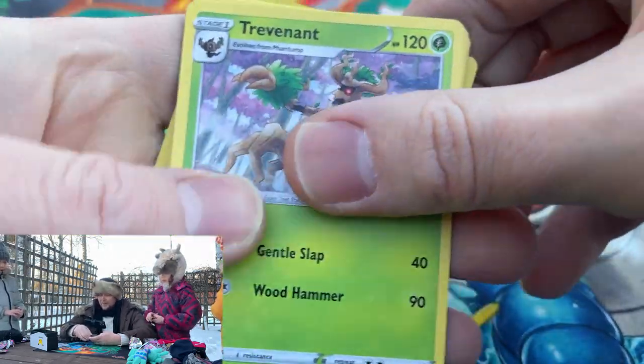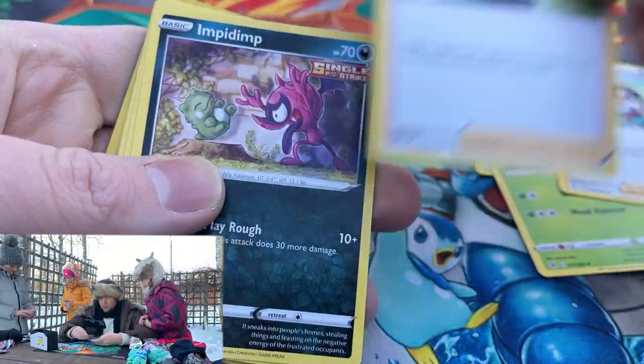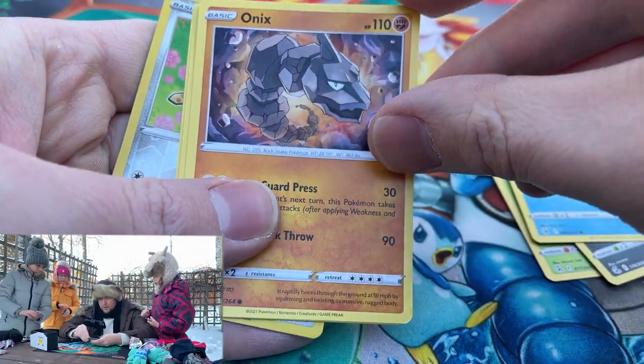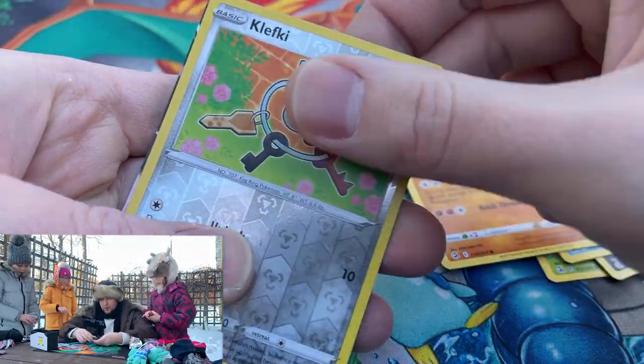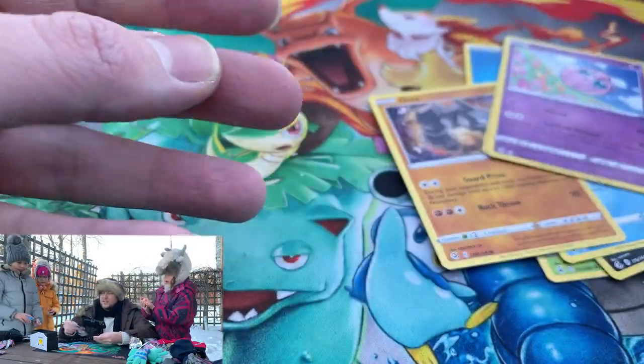It's upside down then. Trevenant — Adventures Discovery. Schoolgirl. Impidim. Snom. Oh Onyx looks nice. Is that another? Jigglypuff is cute. Oh Clefairy. And our pull is Appleton V! The V cards are still quite nice though.